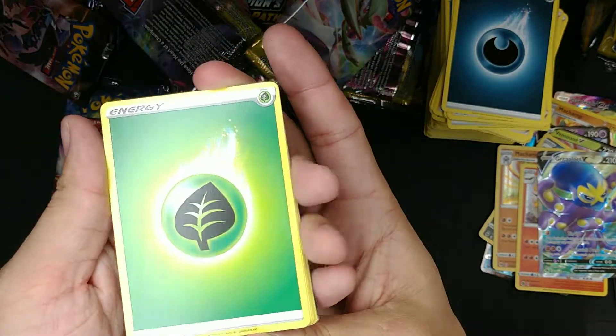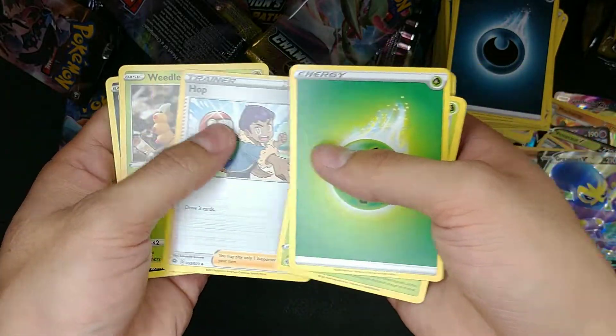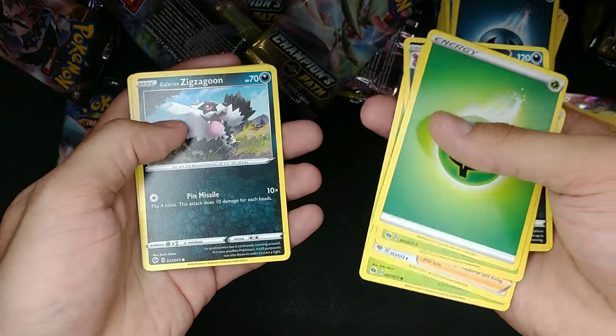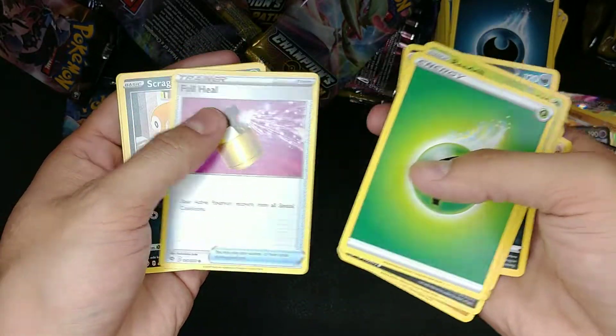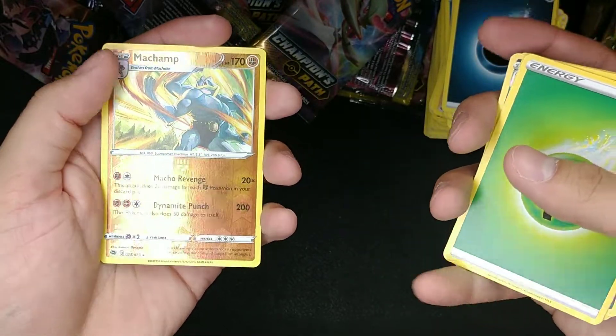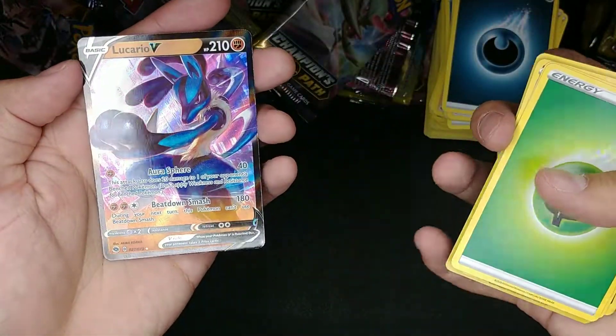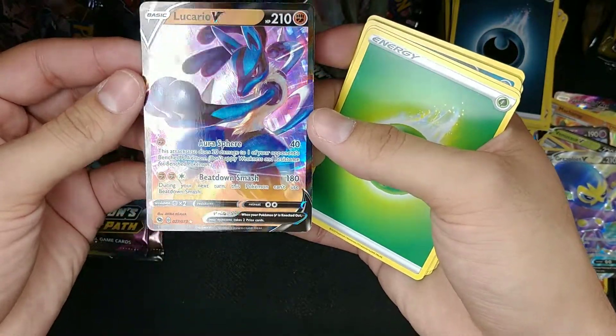Fire Energy, got the Beedrill, Arbok, China HOP Trainer, Weedle, Galarian Zigzagoon, Rockruff, Full Heal, Scraggy, Machop Reverse Holo — ready for the Wrestlemania match later on. And we've got a Lucario V! Here we go.